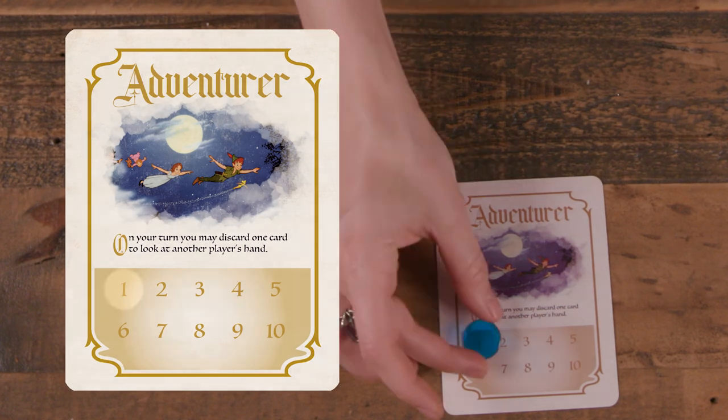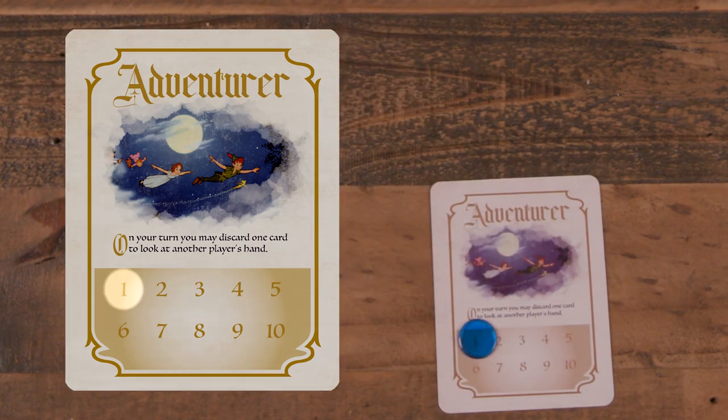At the end of a player's turn, they may have a maximum of 5 cards in hand. Randomly select a first player, or choose the person who can recite the most Disney villains in 30 seconds. Players set their trackers to level 1 on their roll card and may look at their hand.